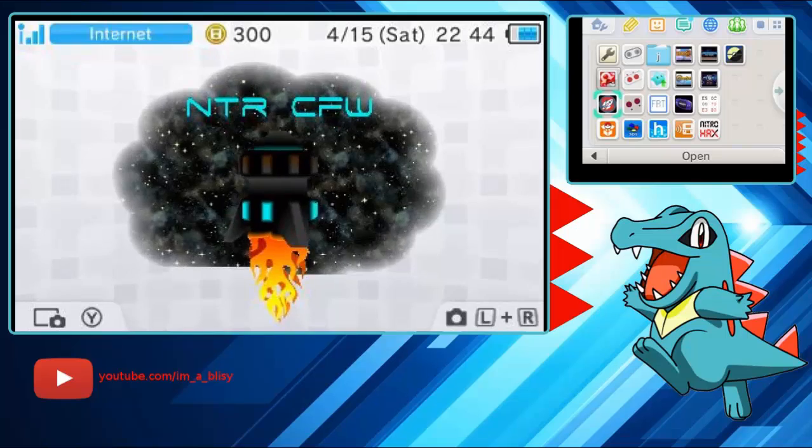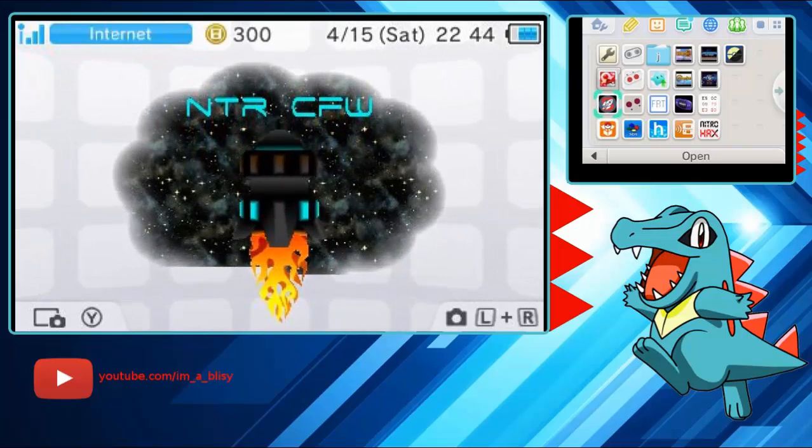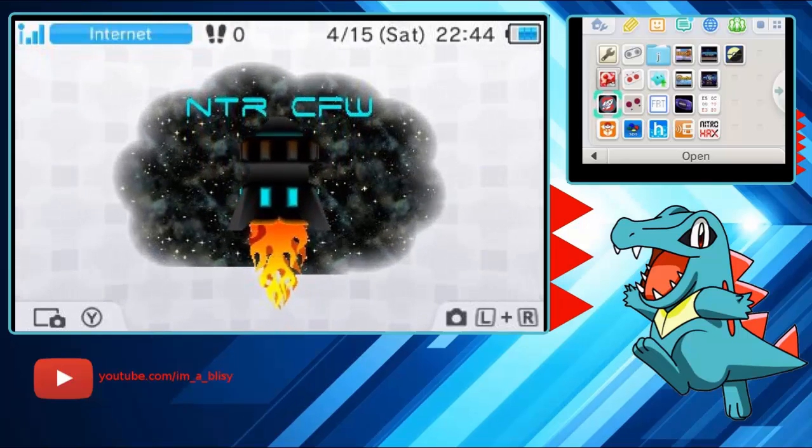Hey everyone, I'm going to teach you how to RNG Tornadus, Landorus, and Thunderus in Omega Ruby or Alpha Sapphire. All three of them work the same exact way, so don't worry about any differences — there's basically none.